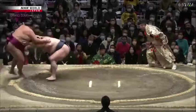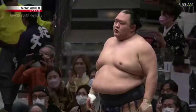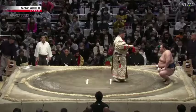Hokuto Fuji comes in with an Otsuke from the left, Hazo Oshii from the right, and takes out the sole leader, dealing his first loss — four and six now. Hokuto Fuji moves to nine and one.